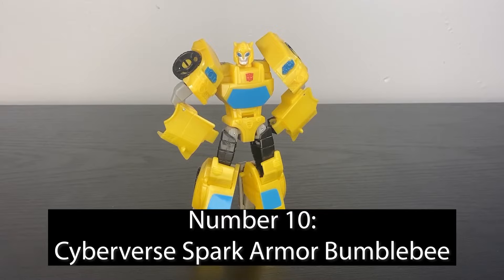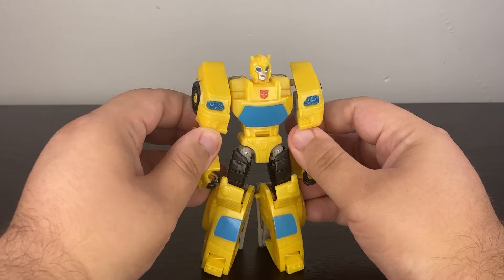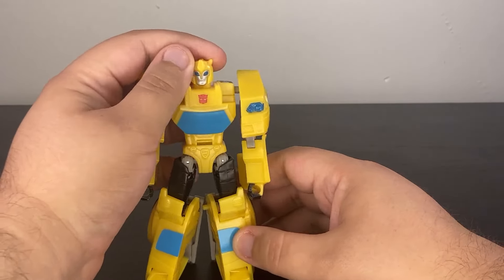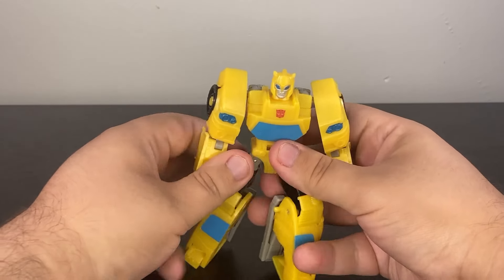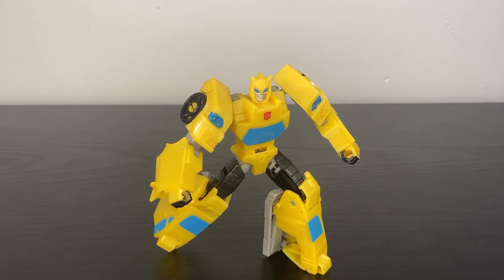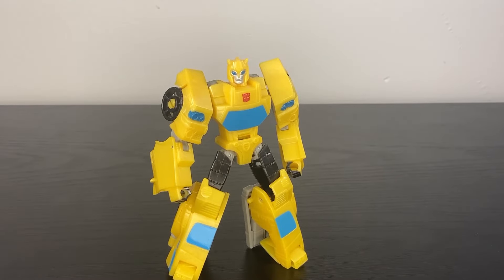Number 10 might be a bit of a controversial pick, but I really do enjoy the Cyberverse Allspark Armor Bumblebee. His battleship armor doesn't look great, and his car mode could use some extra paint, but the robot mode is where it really comes together for me. He's missing his door wings, but I actually like how this Bumblebee looks without them — very solid proportions, and you can change around how his shoulder kibble works to give him a few different looks. He's just a good-feeling, good-playing, good-posing Bumblebee with a touch of uniqueness in his head design.